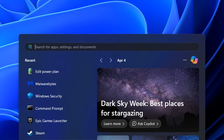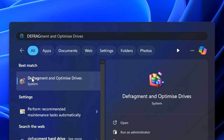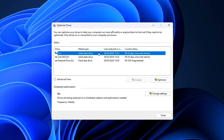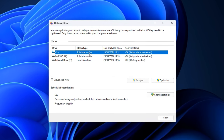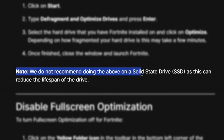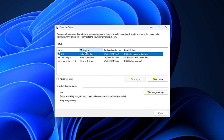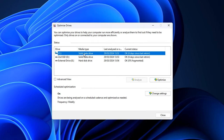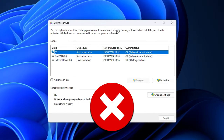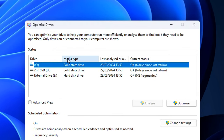Next, defrag your hard drive. The simplest way is to search for 'defrag' and click on 'Defragment and Optimise Drives'. Inside that window you'll see all your drives. You may have a solid state drive or a hard disk drive. Epic Games state they do not recommend doing this on an SSD, as it can reduce the lifespan of the drive. With both my main drives being SSDs, I will not be doing this optimisation — and you shouldn't either if you have a solid state drive. You can check the drive type under the media type column.